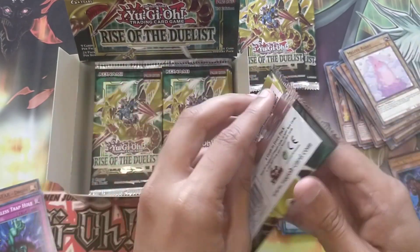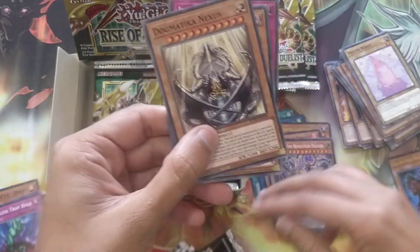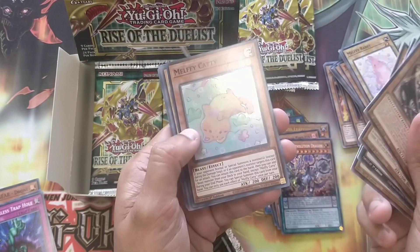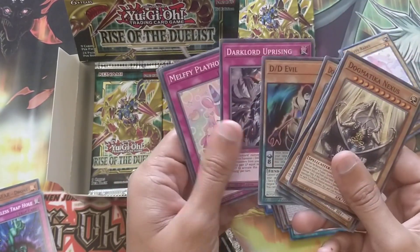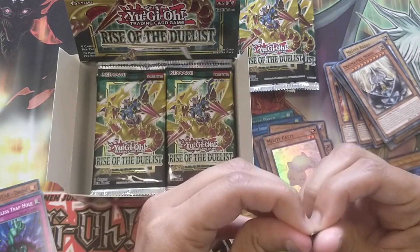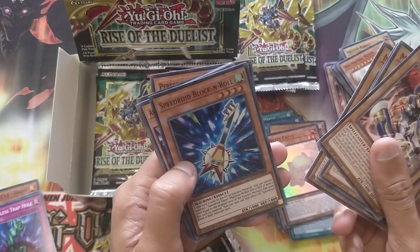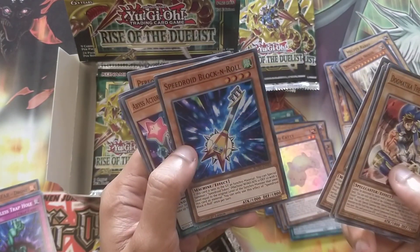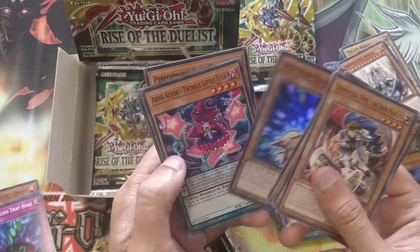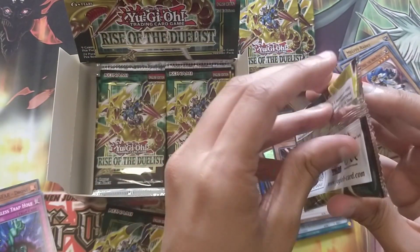Triple Tacklet Talent - the talent card and the Forbidden Droplets together is basically money back on the box. Got Melfi Catty, DD Evil - interesting. Speed Royal Block and Roll - that's funny, I just looked at the picture, it's like a tambourine and a guitar. Block and Roll!